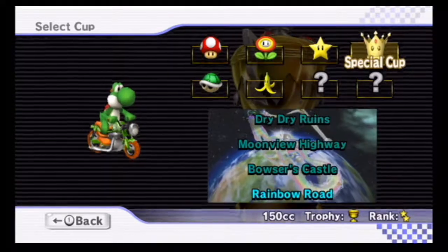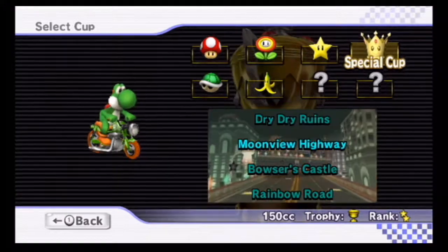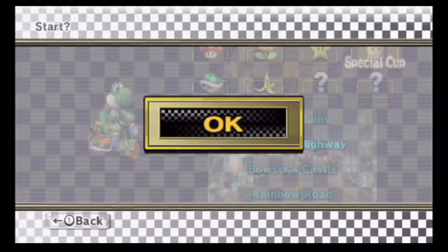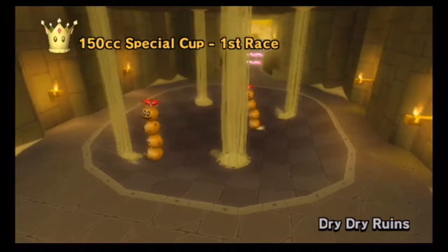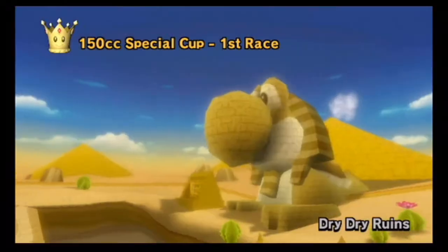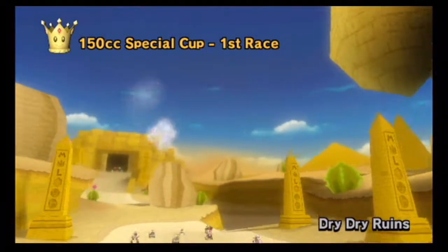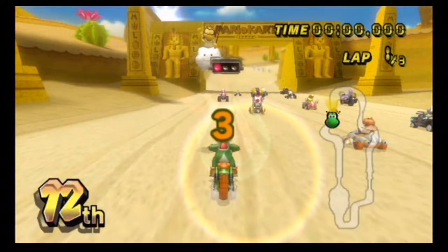The Special Cup ranges from Dry Dry Ruins, Moonview Highway, Bowser's Castle, and finally Rainbow Road. Of course, there's a Rainbow Road in every single final track in the entirety of the Mario Kart franchise — at least including 8 Mario Kart games. Technically there wasn't a Rainbow Road in the Mario Kart Arcade GP DX, for some reason.